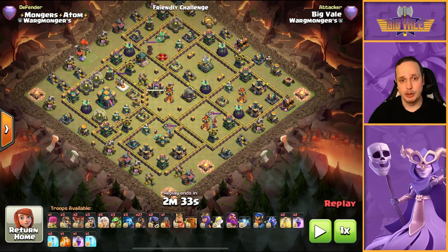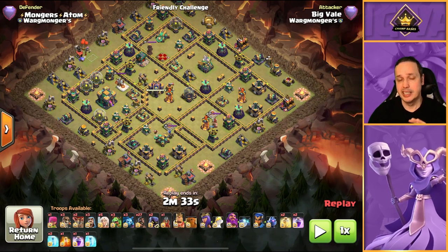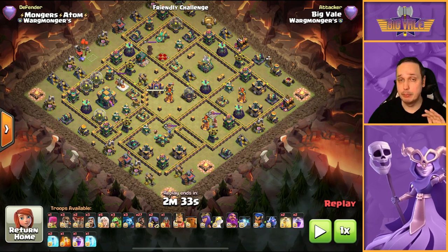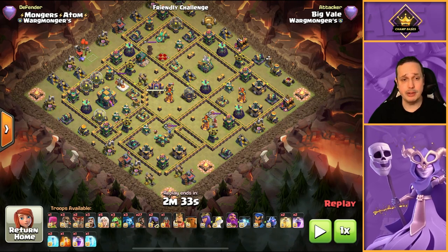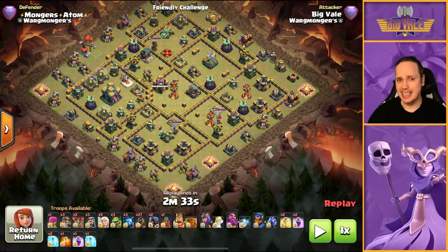With a super bowler smash you want to create an entry point between the warden walk and the flame flinger — queen charge here, flame flinger there, smash through the middle. We don't want to do that with hogs. With hogs we want to take out a complete side of the base before we send them in. I'm going to look to identify where I'm going to get the best value for my flame flinger.